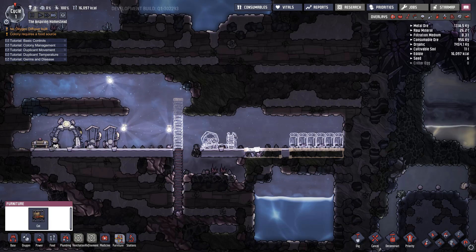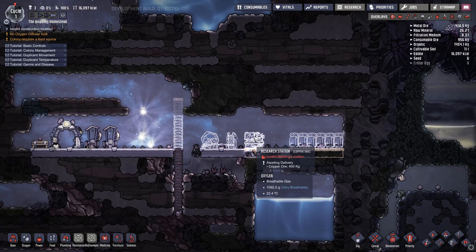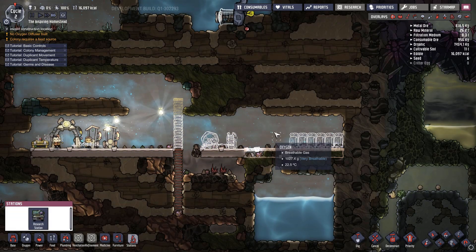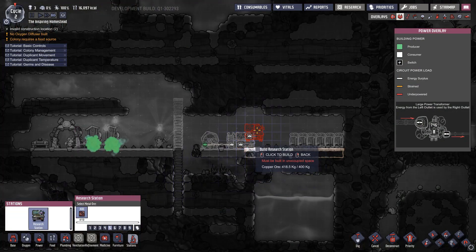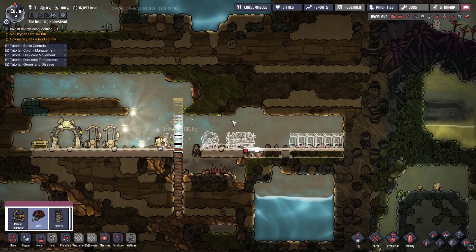Wire and then research is under stations. We'll cancel that one and put the research stations right beside the battery, not side by side.